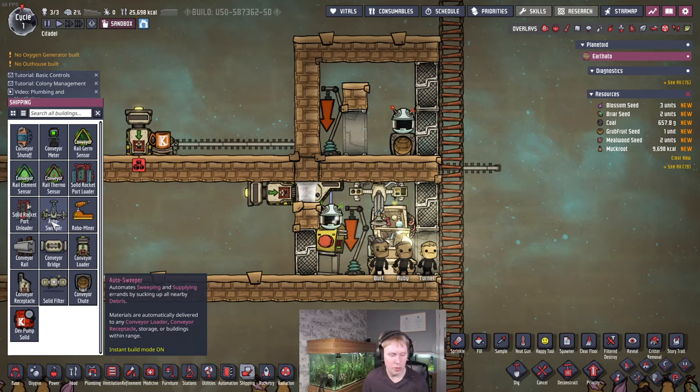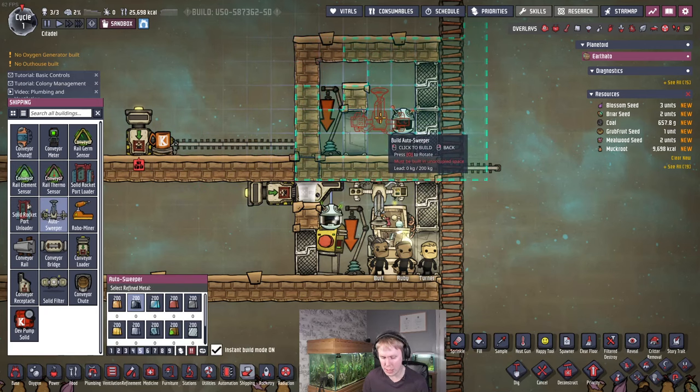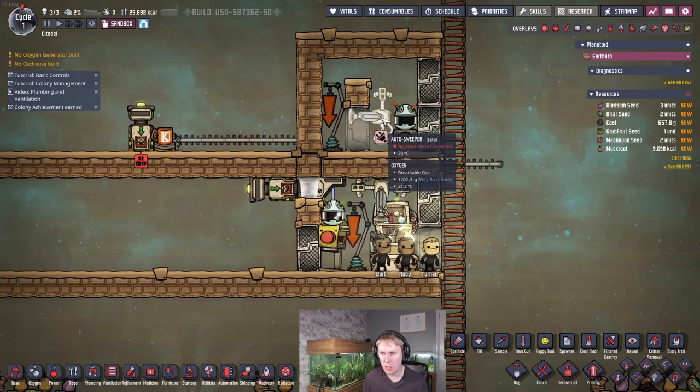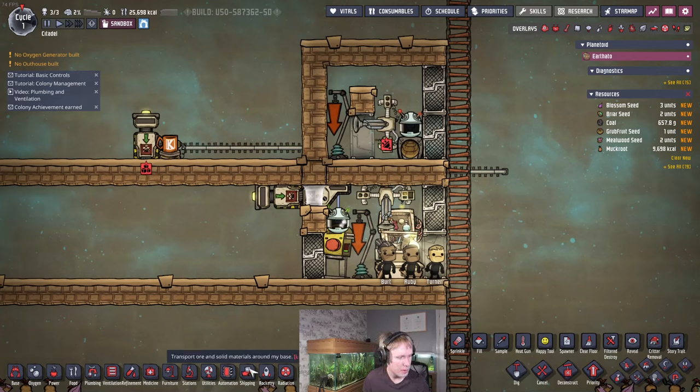Run the conveyor rail up here and back down to the reactor, putting the chute in here. Have another critter sensor connected and set to below eight critters or eggs. Your shine bugs will breed, the eggs will go in here and fill to eight, and then the extra eggs will go to the reactor. Put an auto sweeper in here as well to grab any stuff from dead shine bugs and move it wherever you want.